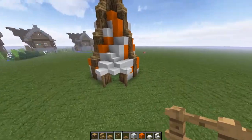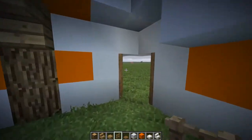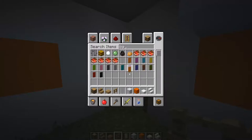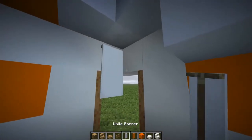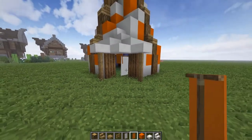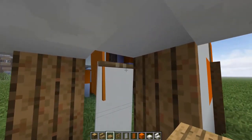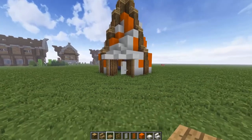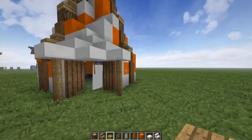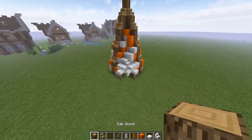We've got a cool little teepee structure going on here. I actually really like this - I think this is pretty awesome looking. Now we've got our inside, which is a little bit weird, but what we could try here is grab some white banner and an orange banner and do something like that for the entrance. Yeah, I think that works pretty well. It's kind of attached to that little guy so it could be like what you push to get in.